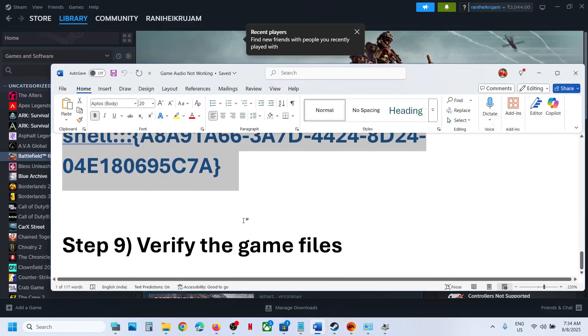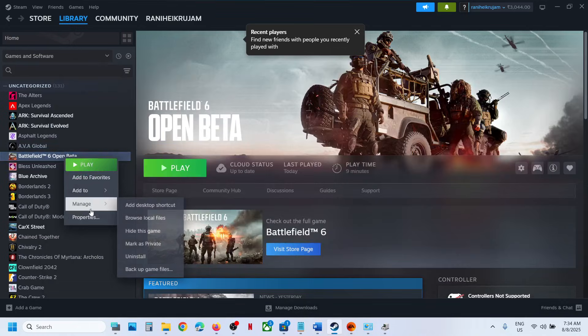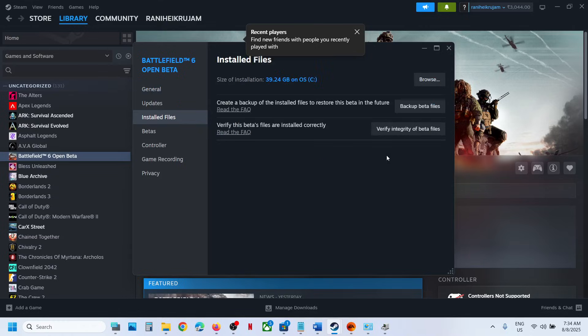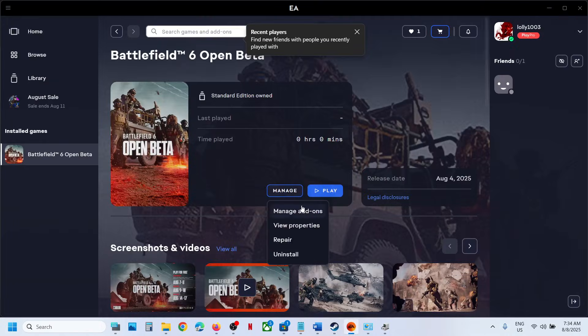If nothing works, the last step is to verify the game files. Right-click the game, select Properties, go to the Local Files tab, and click Verify Integrity of Game Files. If you have the game on the EA App, click Manage, then Repair. Once done, launch the game and check.